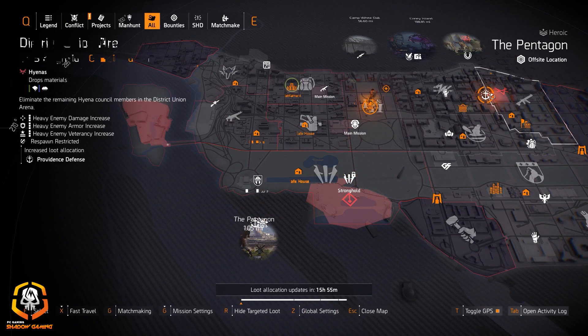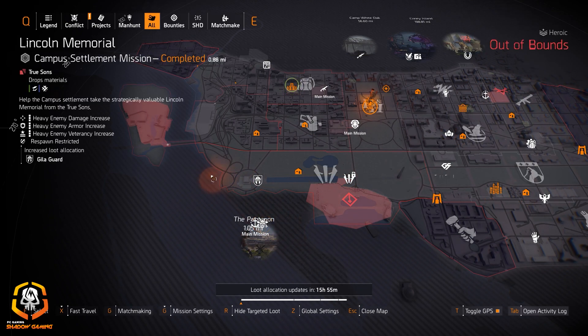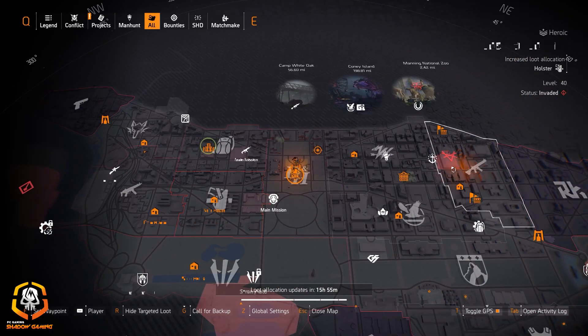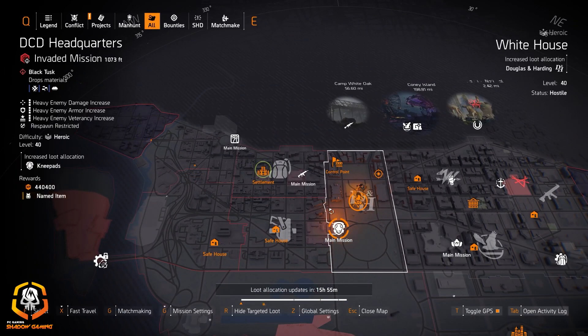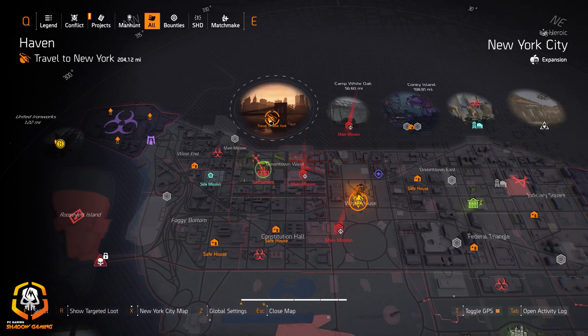Get Gila Guard at Lincoln Memorial. We also got Providence Defense at DARPA Research Labs as well as District Union Arena, so I would check out both of those — but I'd way rather run District Union Arena, especially on legendary. That's pretty much it for the targeted loot for Washington DC.